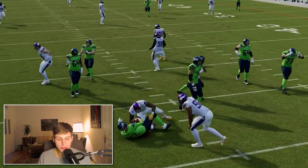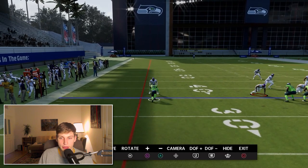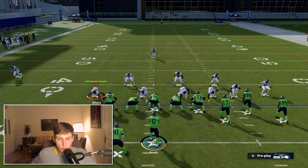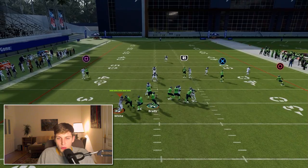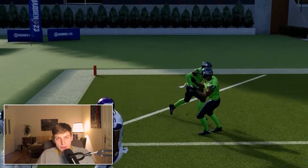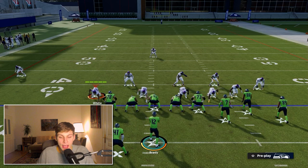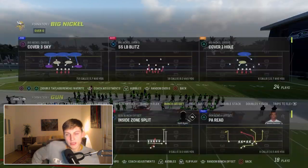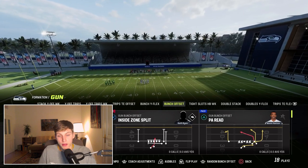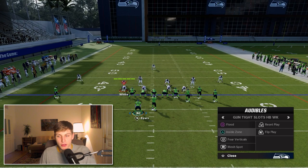We'll go into instant replay to show you: this is an automatic win against press man coverage. If you have Short Out Elite on both outside positions, you can see that when they press, the receiver lights up and gets a step. This works on streaks, posts, corner routes, and basically any route with a vertical stem. You'll get a step if they're on press man coverage and don't shade over the top — any shade other than over the top, you've got it.